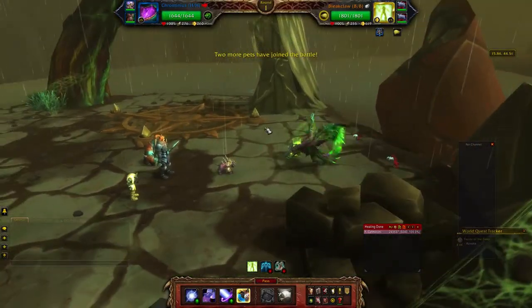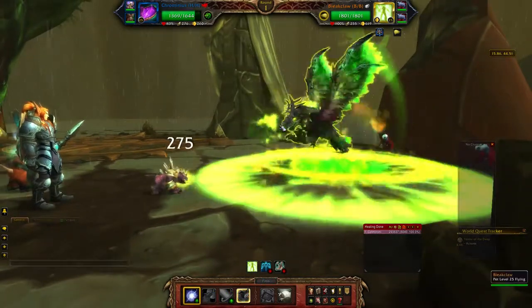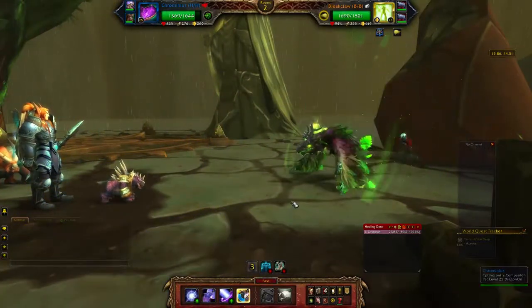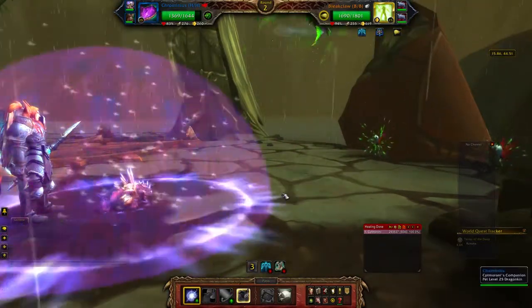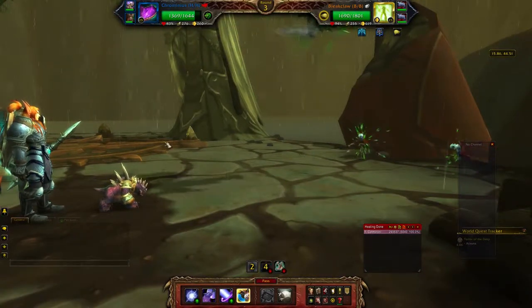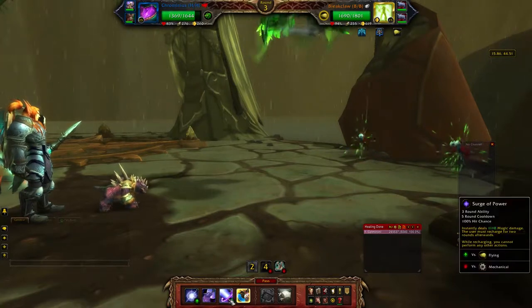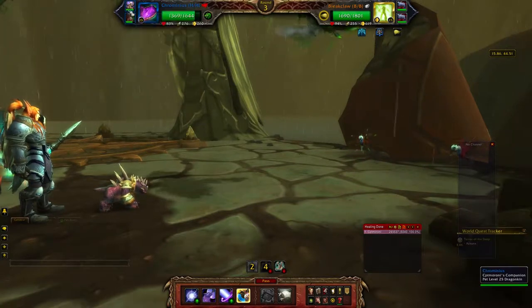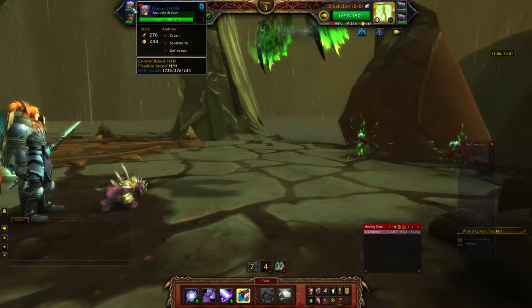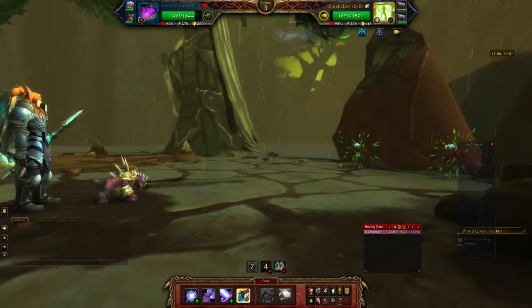Hey guys, it's Gomrath here once again bringing you some Tanaan Jungle action, and I am on Bleak Claw. He is kind of a pain in the buttocks, and I wanted to tell you the strategy I use for beating him. In my first slot I've got Chromineus running Arcane Explosion, Howl, and Surge of Power. In my second slot I've got the Anubisath Idol and the Kunlai Runt from the last fight. The Anubisath Idol is pretty powerful.